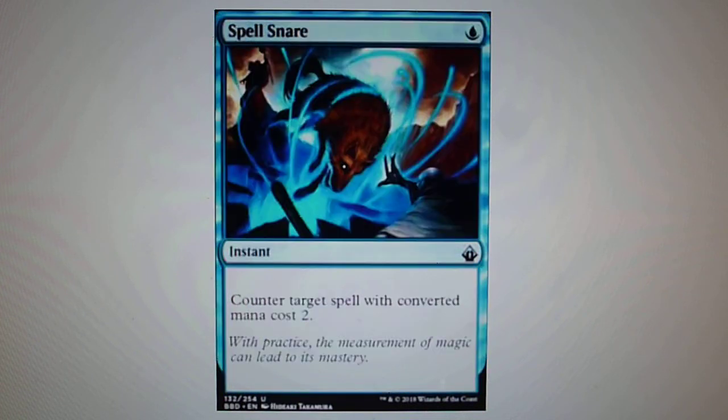In first position, we have Spell Snare — a reprint from Ravnica. Remember, soon we'll go back to Ravnica for the third time. For one blue, you counter target spell with converted mana cost two. These were the top three cards for uncommon. As you can see, uncommon is quite strong in Battle Bond.